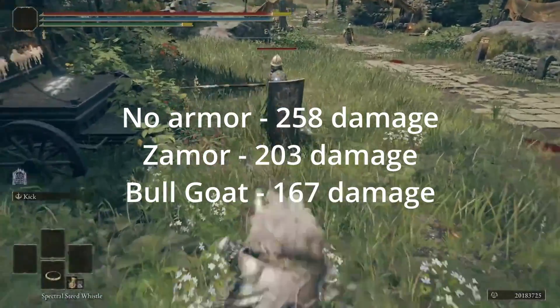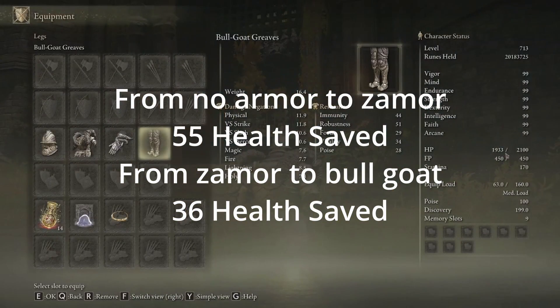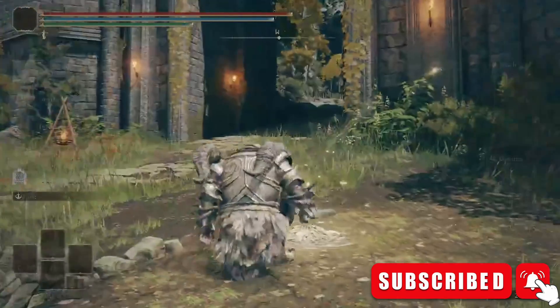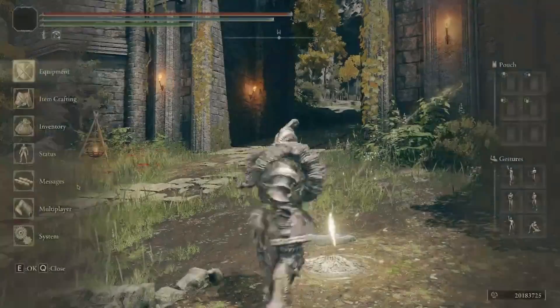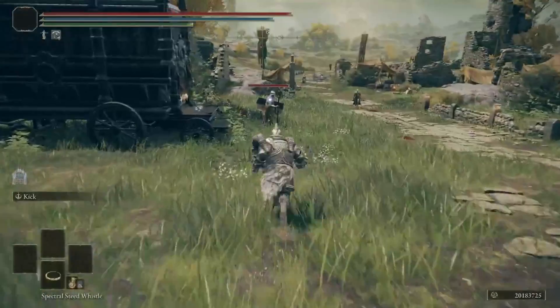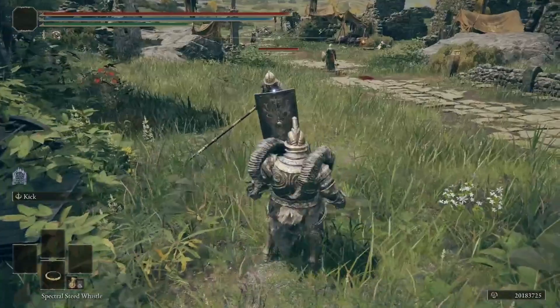For a total of 91 health saved if you go from no armor to the heaviest. From that, you can tell that you do not need to go to the heaviest armor unless you want to min-max your build. The talisman we tested, the Dragon Crest Great Shield talisman, also contributes to the soft cap of the armor — so the more armor you have on, the less the talisman helps you.